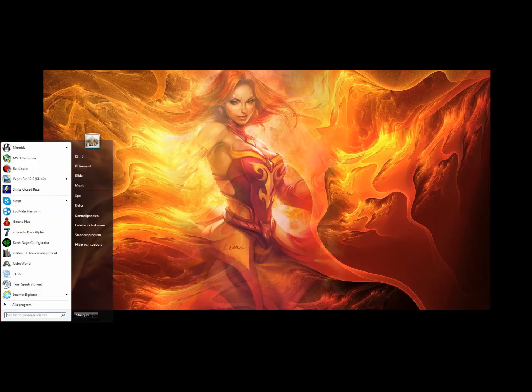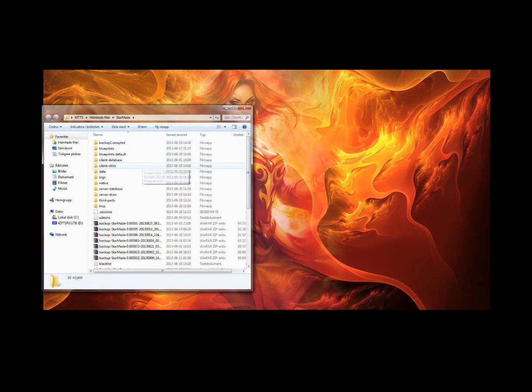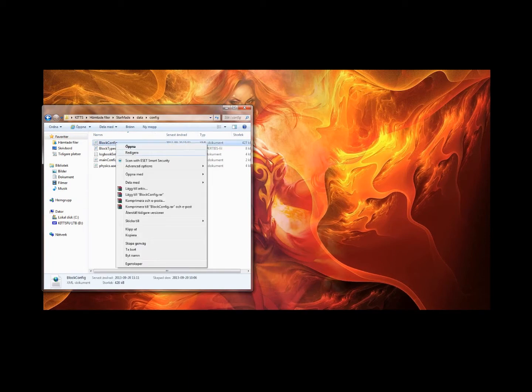First, find a Stormade folder. Then we enter data, config, and you right-click block config and take edit.